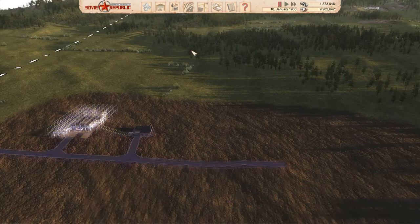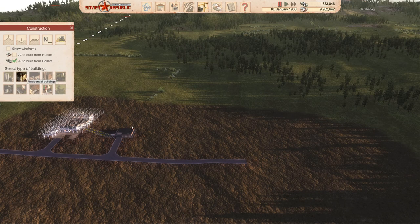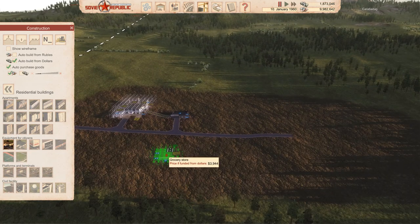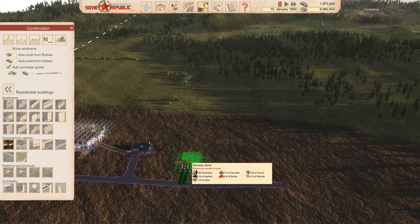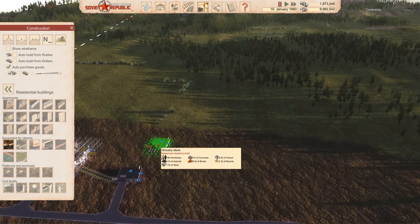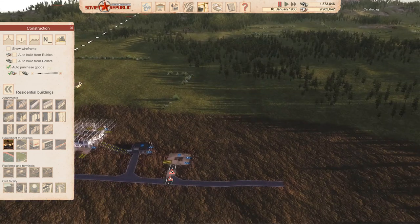We have no population yet, but let's keep building infrastructure. Place a grocery store nearby — it doesn't have other building connections, so just tuck it in. Make sure to turn off auto-smoothing when placing it. You'll also notice buildings have an auto-purchase goods option, which is useful for keeping stores stocked automatically.